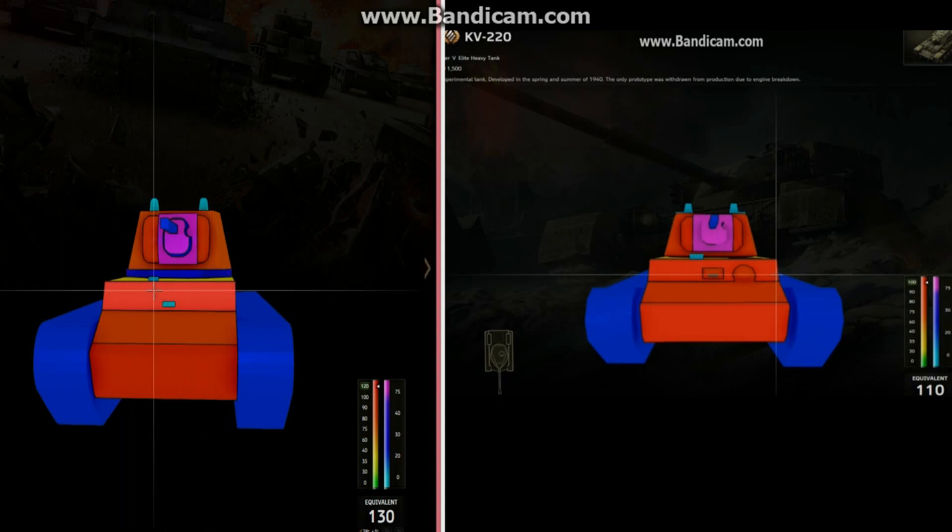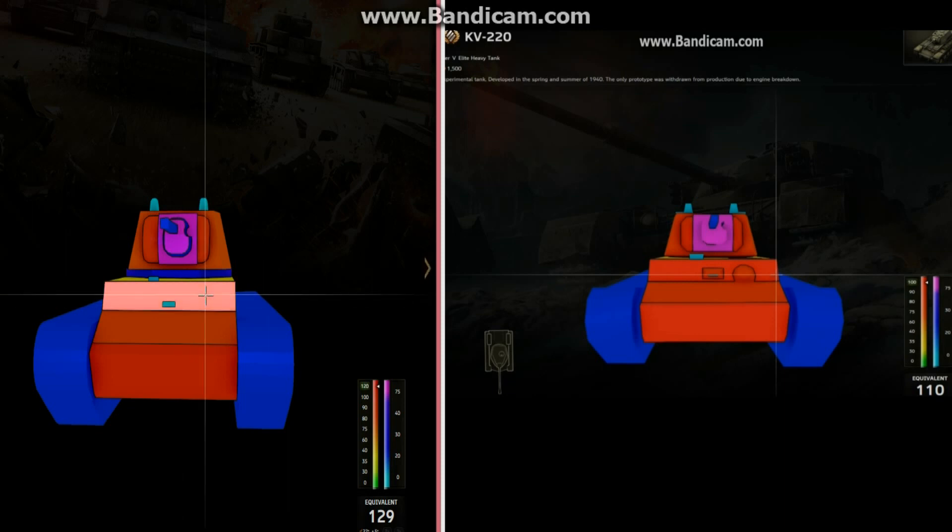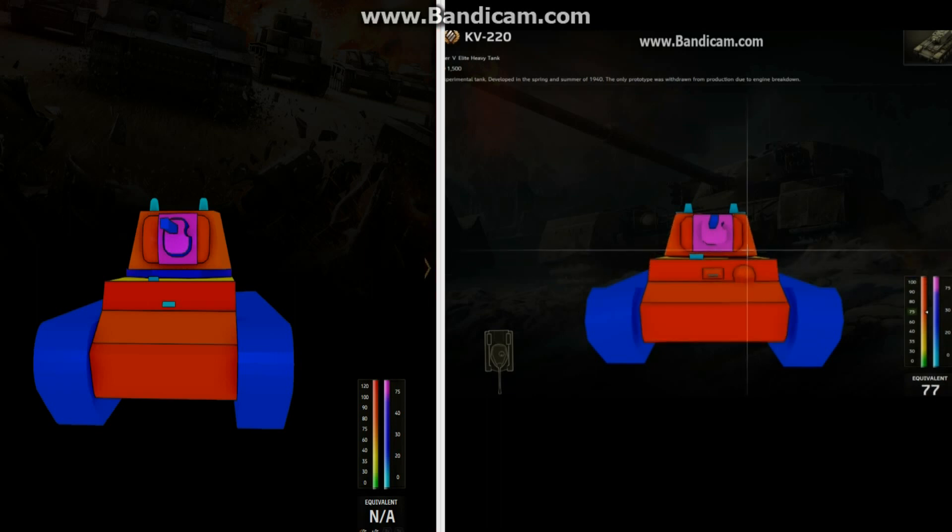So that is a buff for sure on a tank that really didn't need a buff to its hull. This thing has hull armor which is very difficult to penetrate anyway. It's really the turret that is the weakness of this tank, and they strengthened the hull. Don't know what that was about. It's a strong tank — I don't see any reason for the strength of the armor at all on this tank anyway.